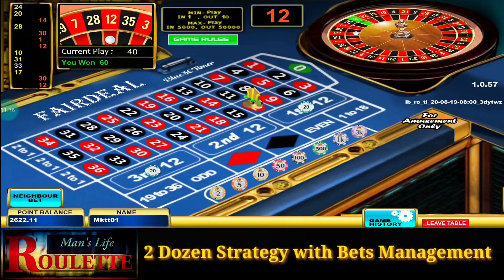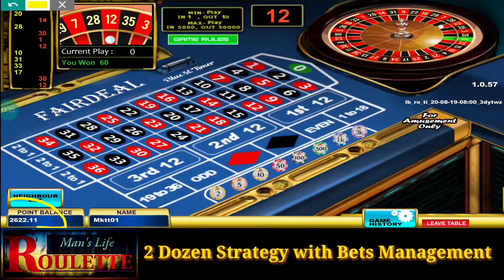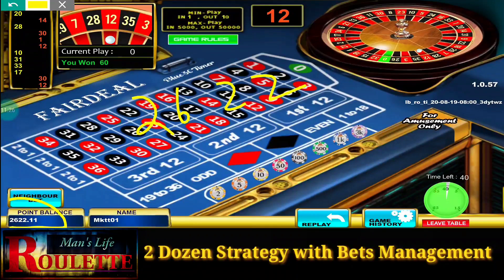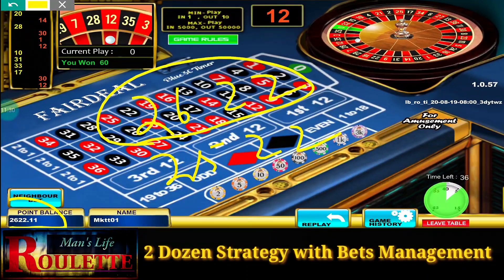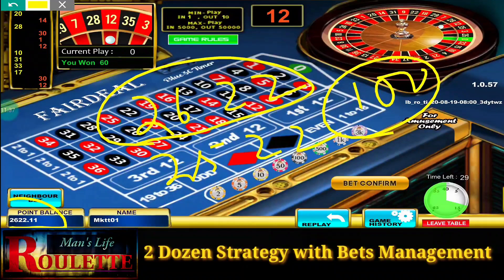It's 12 — this time I win here. Now you can see the bankroll over here — it's at 2622 points. I have started from 2522 and now I am at 2622. That means I have made my profit of 100 units. So this is the strategy you can follow to make profit from a live roulette table.